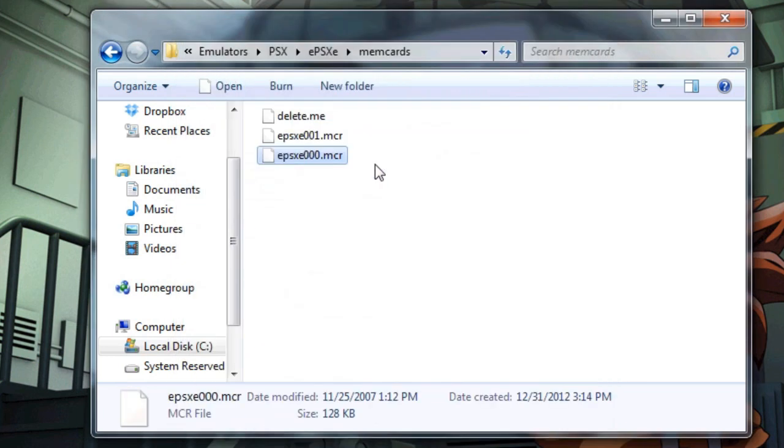Now a warning: when you replace the memory card file here, if you have any other saves in that memory card file, they will be deleted. So you might want to make a backup if you have anything in there.